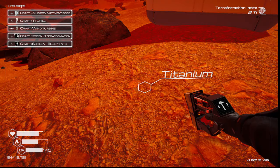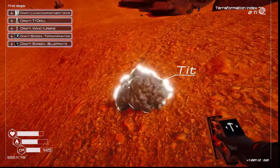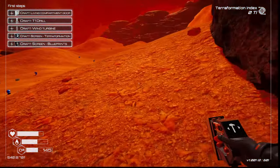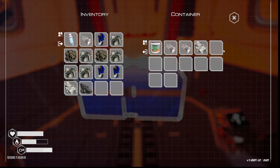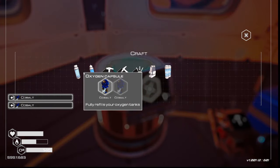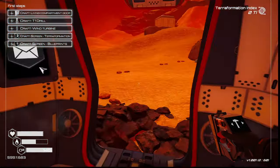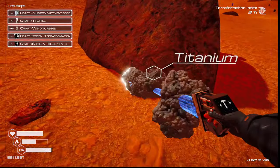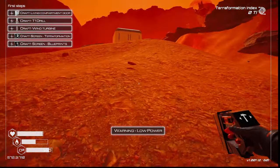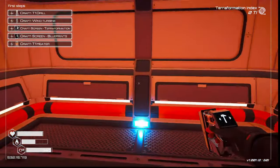Now I gotta craft a door. Silicon — oh, there's titanium. I now get all the iron, got it. I know I've got a silicon in here. Let's make another oxygen capsule and a water bottle. Come out here — some more titanium, which I will take. And iron. There we go — now I can run into here.